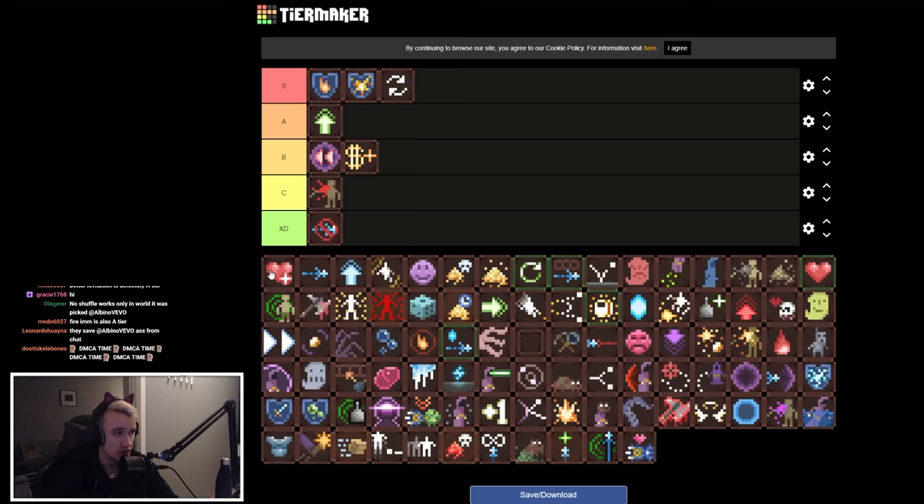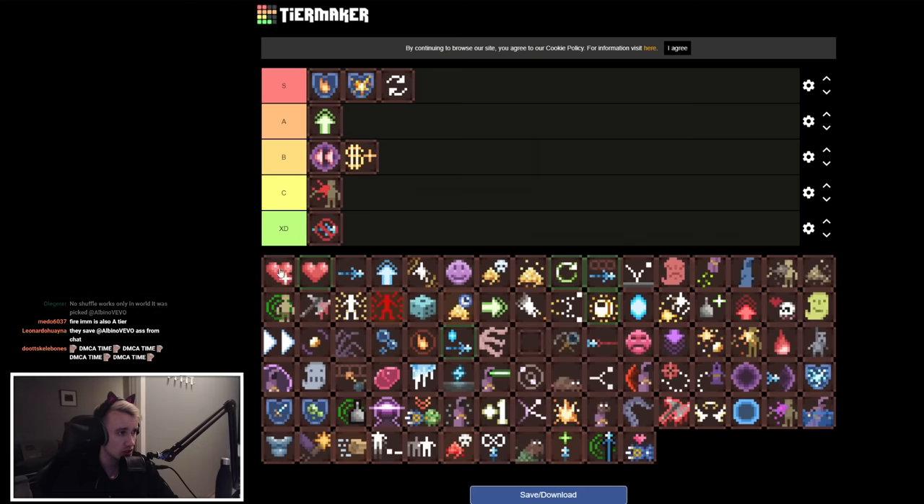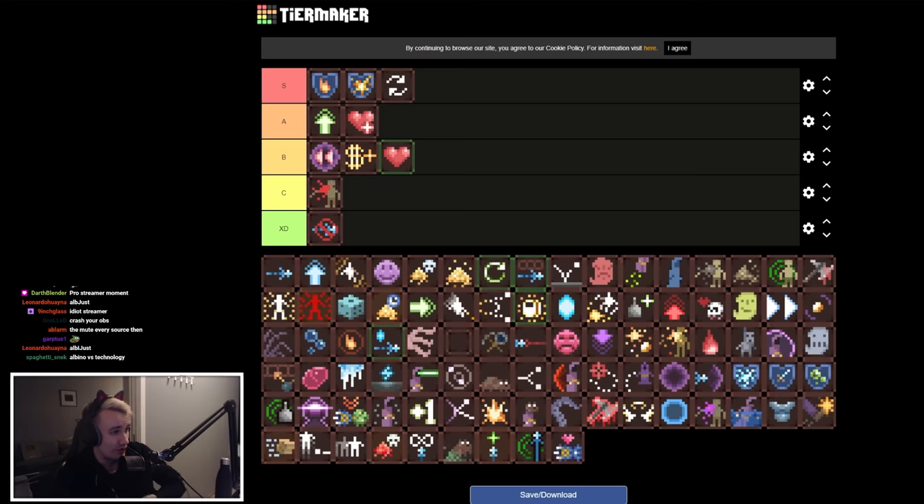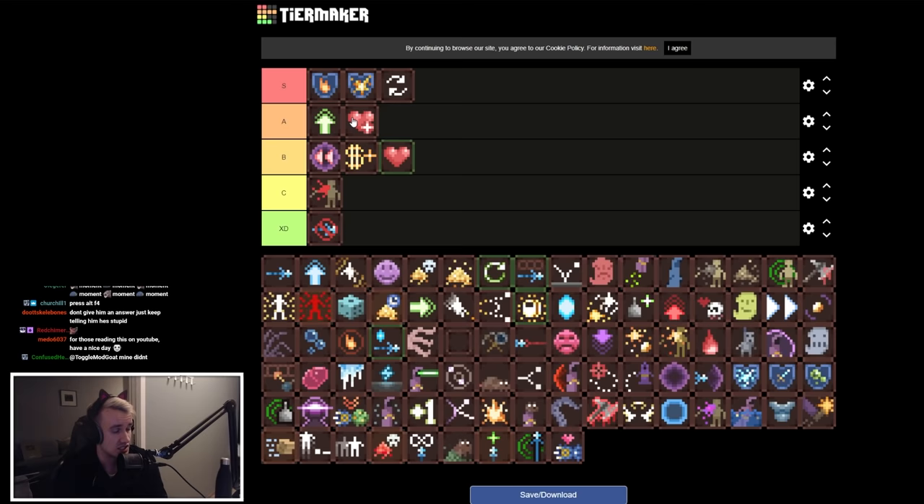Stronger Hearts is good if you get them early — it makes hearts do 50 health instead of 25, basically doubling them, so it's pretty good early. Extra Health gives you 50% more of your max health — so if you have 100 health it becomes 150. It's a late game good, early game bad situation — very underwhelming early. So Extra Health is lower B tier, Stronger Hearts is A tier.